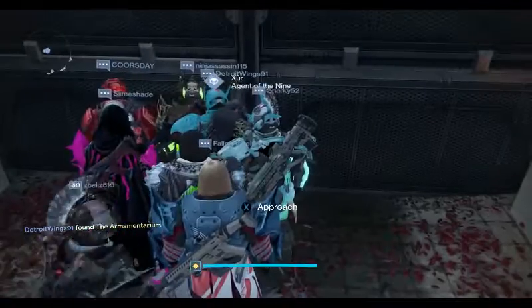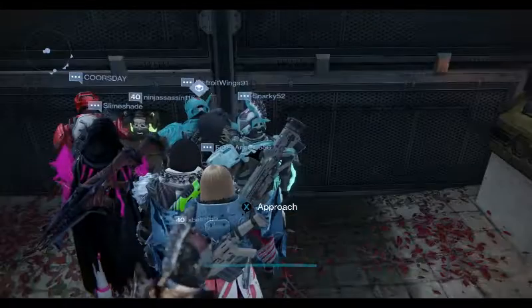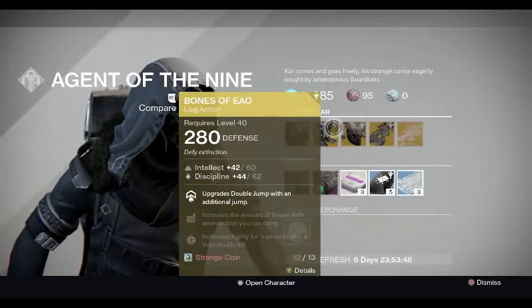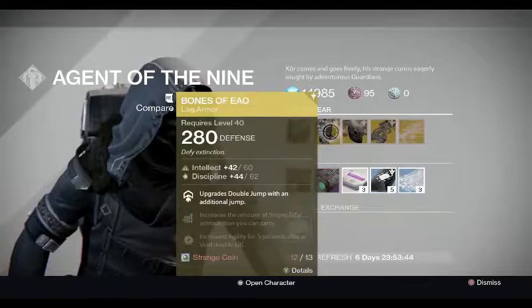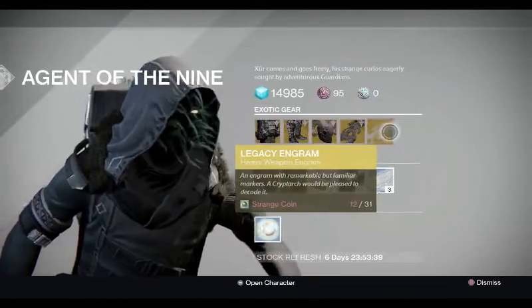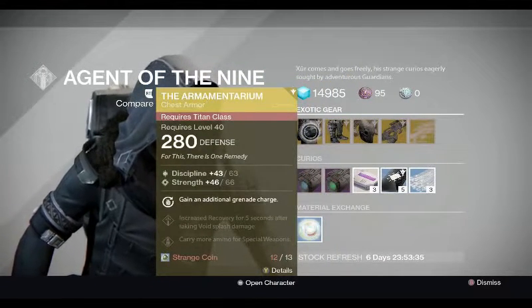Anyway, let's go in. This mound of people - poor Xur getting surrounded by Titans and one Hunter. Okay, here we go. That was unexpected. Wow, he's selling the Bones of Eao. Okay so first, he's selling the Armamentarium - everything's new stuff.